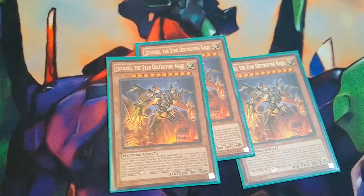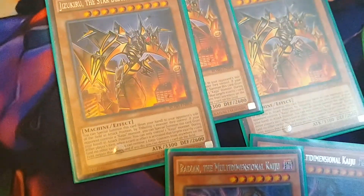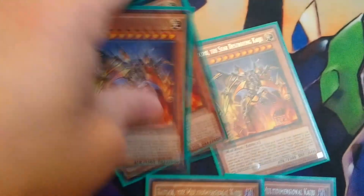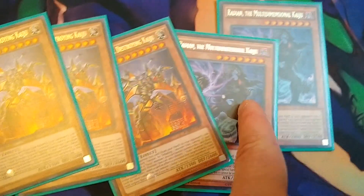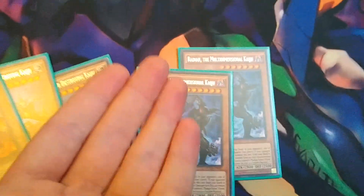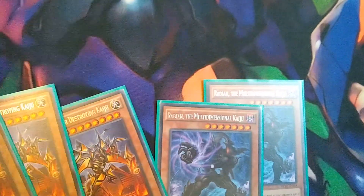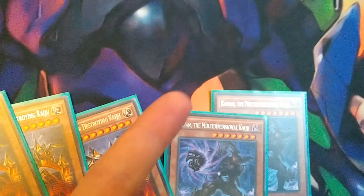We got some Kaijus. They do Kaiju stuff — they can get rid of Dragoon and Coral Dragon and all those other degenerate cards that negate every fucking thing imaginable. That's all they're really used for. I use the dark one because, I mean, he sucks, but you're probably wondering why don't I use Gamma like everybody else? It's because he's dark — he goes with another card in the deck. It's a spell card I'll get to later. It's Allure of Darkness. Spoiler alert.